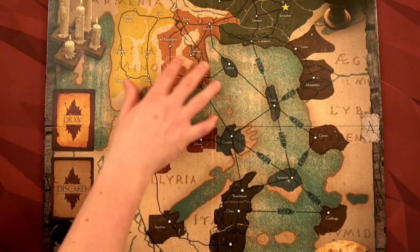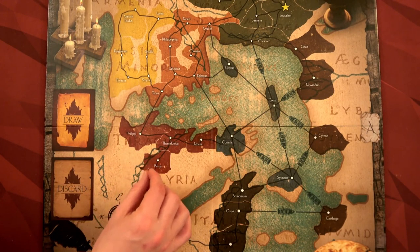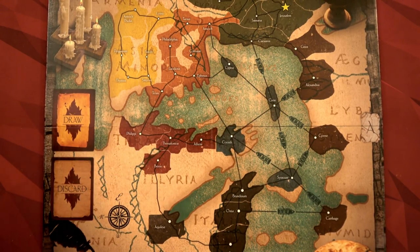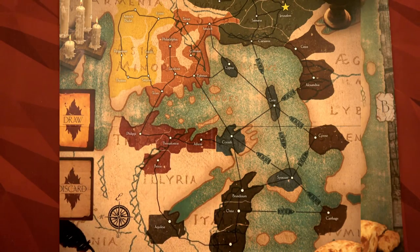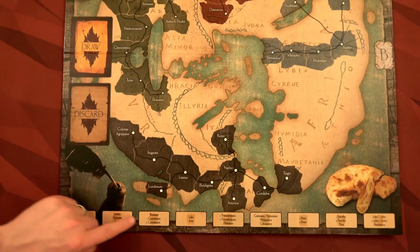I've wanted to showcase this game for a long time. What's really cool about it is — even if you take the theme out — the game itself is really cool. Think of it kind of like the opposite of Pandemic, because in Pandemic you're trying to take care of diseases on the board. Here, you're spreading the church — these cubes represent church members and you're spreading them across the board.